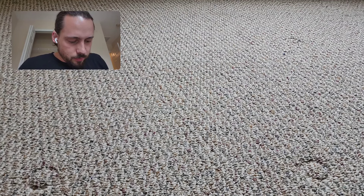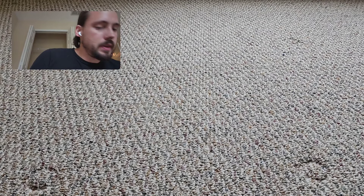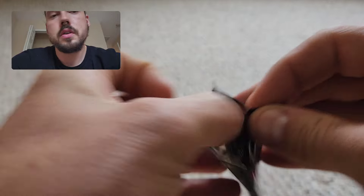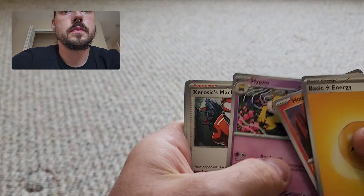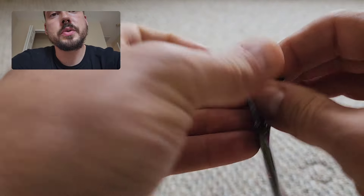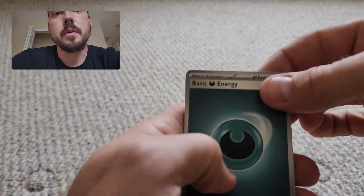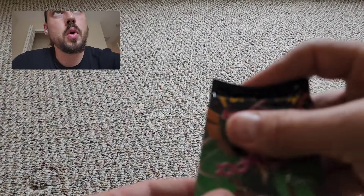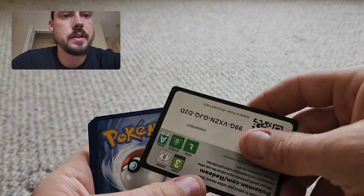Getting into ETB number four — after this we will be halfway done. This video is going to be about 30 minutes or so. You can skip to the end and see all the pulls, or just listen in the background. Varoom, Haxorus, Tapu Bulu. I think I'm getting close to finishing the illustration rares — I still haven't hit Persian and I know I need Dusclops. Colures, Sneasel, and Haxorus. I believe Flapple, not Haxorus, has an IR in this set.